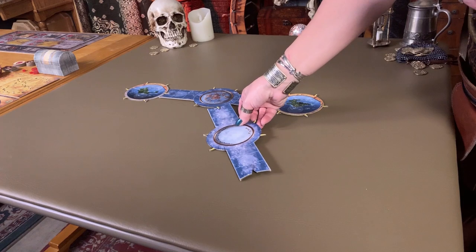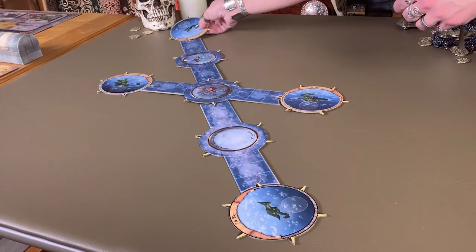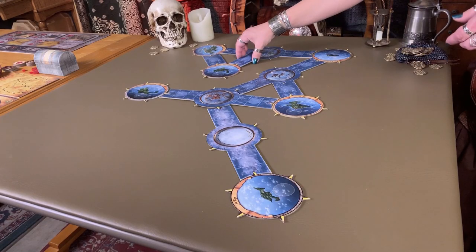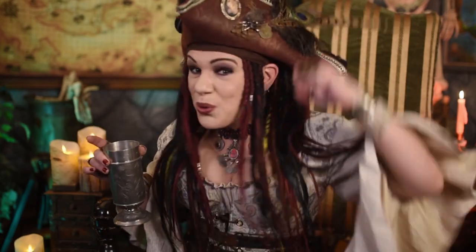Now it's high time you nominated a first player. Do that how you will. That player chooses one island and one sea route to add to an existing island. Player two, same thing. And you can rotate a route one click, if you like, before connecting the new stuff. Keep going until the sixth island is out there, then each player adds one last route each. There's your kingdom, mateys! Rule it!